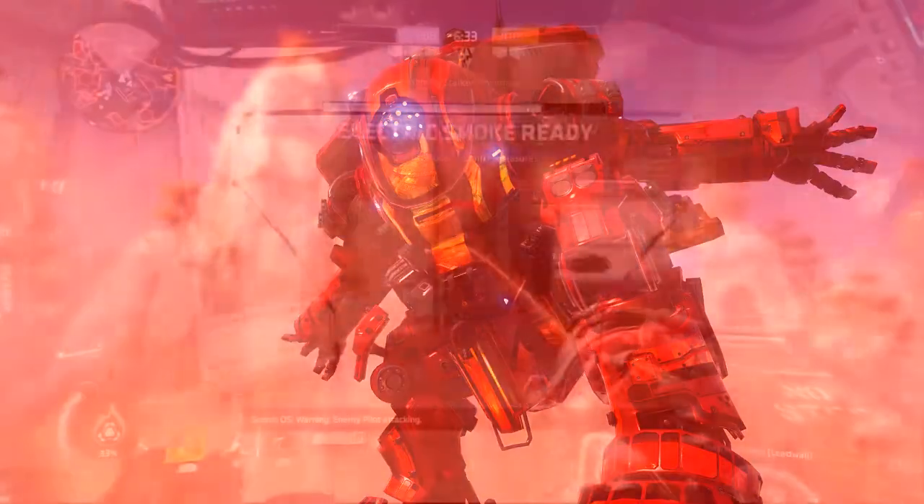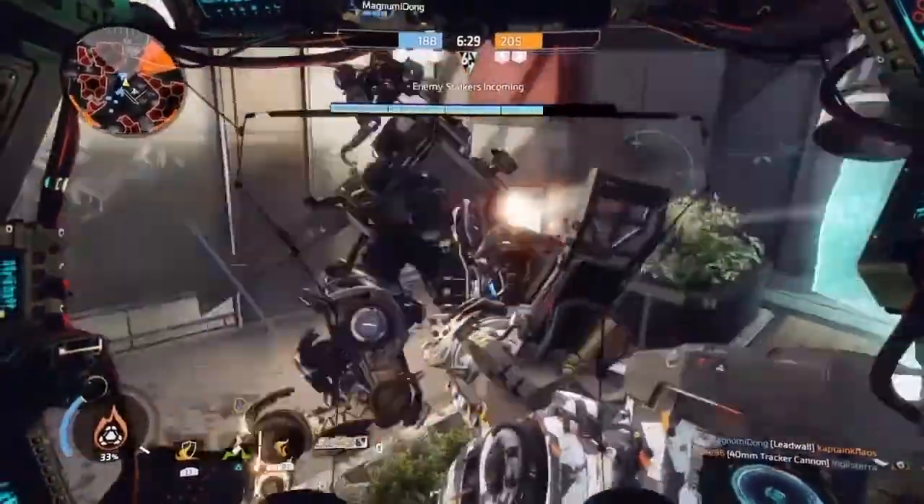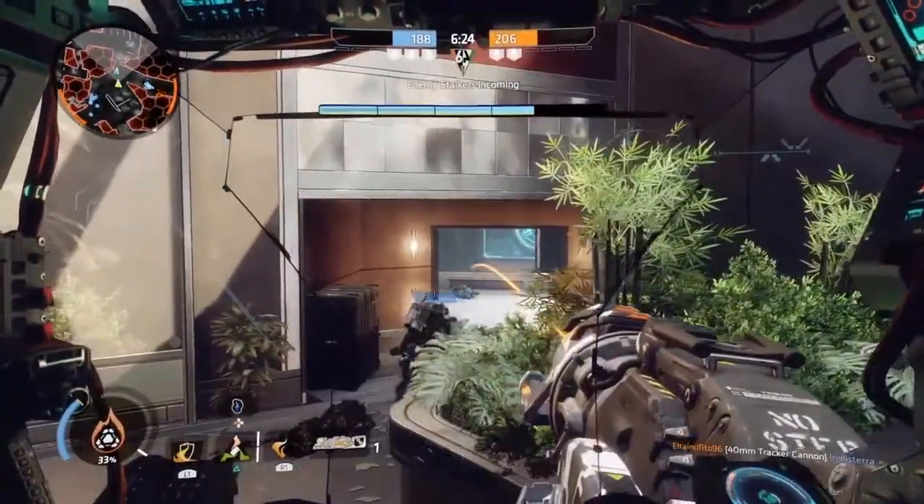Now onto Titan changes. First up is Scorch. When aiming down the sights, you can now see where shots are going to land. Just like Northstar and other Titans, they've added the little arc so you can place your shots much better.